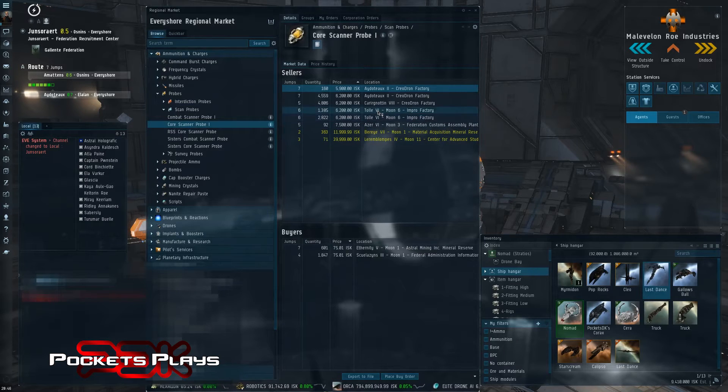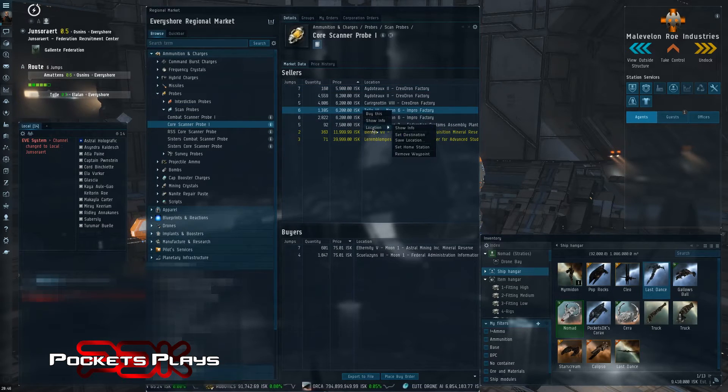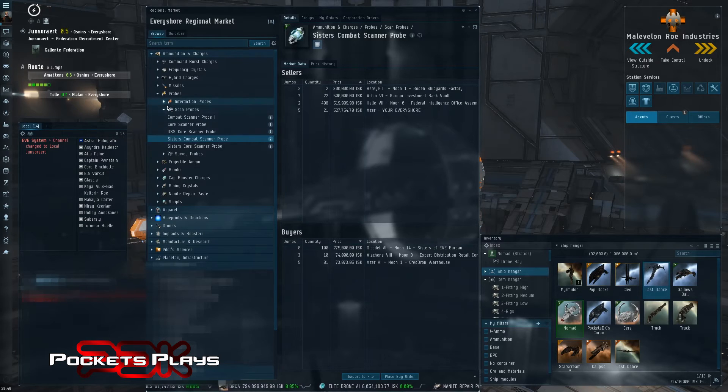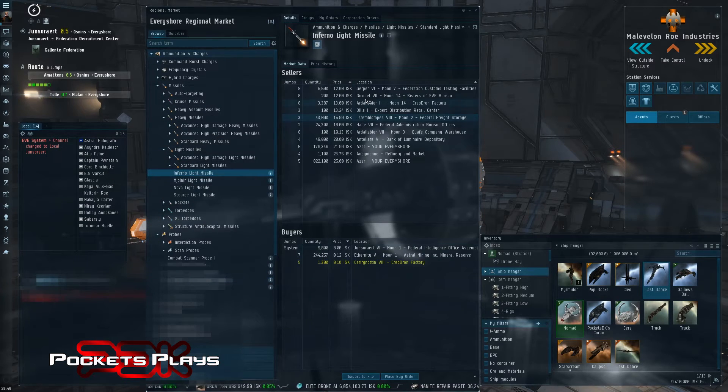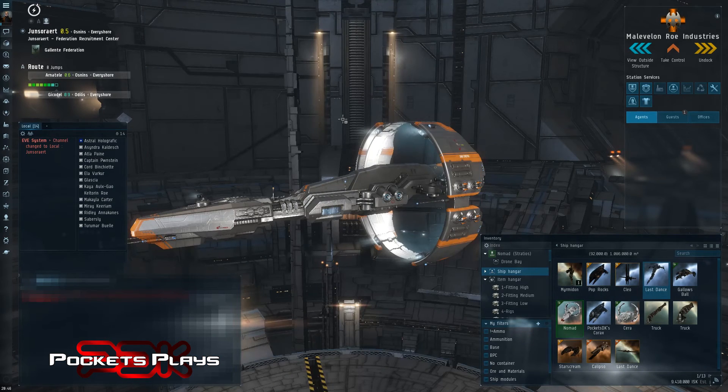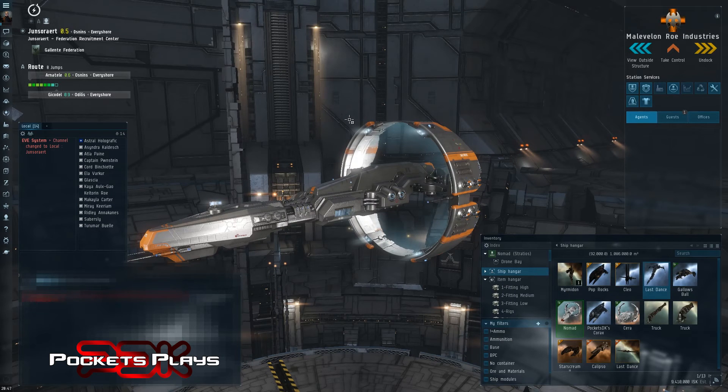It's that simple. For example, right-clicking on Toll in the market — Location, Set Destination — Toll is a highsec system, so that's good. For Inferno Light Missiles, the cheapest are in Gerper — let me check the location. Oh look, I have to go through two lowsec systems to get those, so maybe not. Let's try Jacolo — that one's in highsec and not much more expensive. So just right-click and set destination, and you can see if it's in lowsec. Or you can use Show Info on the location, not on the item, and it'll tell you right there that Gerper solar system is lowsec. So there you go — that's just a quick tip on how to not lose and how to find assets as you're using the market and moving things around.